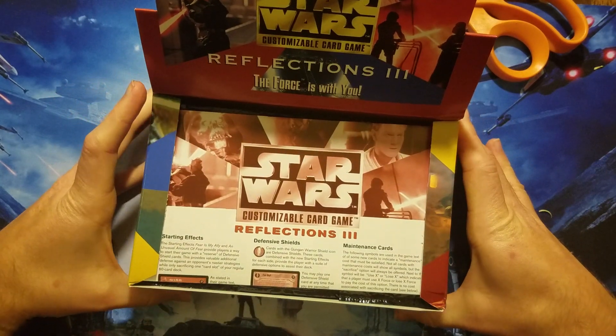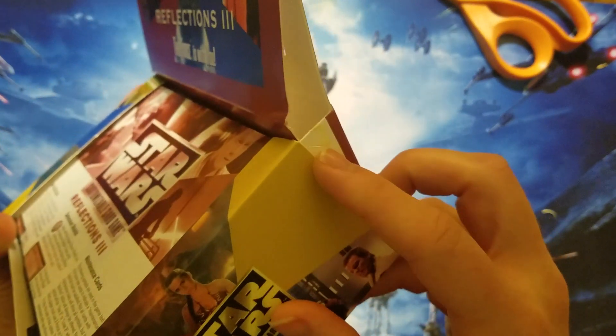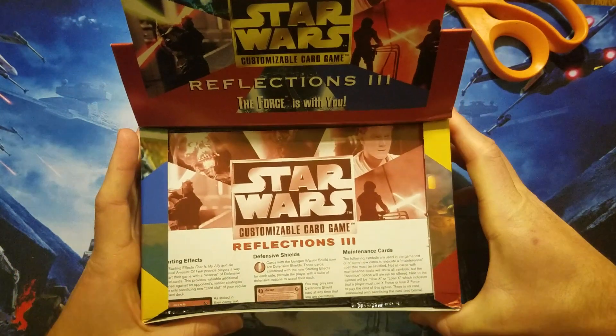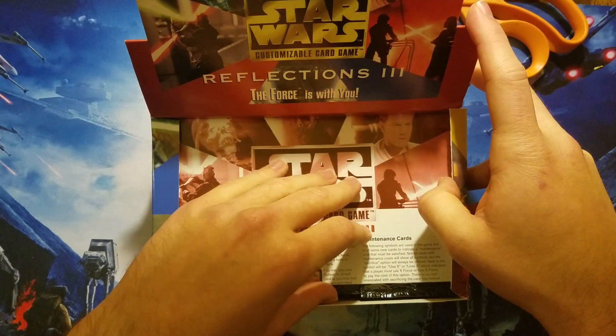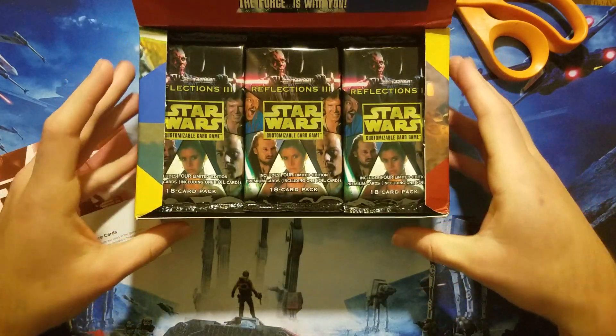One thing I have noticed for Reflections 3 — well, a bunch of boxes, but Reflections 3 especially — is that just over time, it's not like the box was abused or anything, the glue just dries up and comes off. So it's hard to find one that's in really nice shape. It's not that hard to re-glue it yourself, it's just glue, but it's hard to find one in really nice shape.